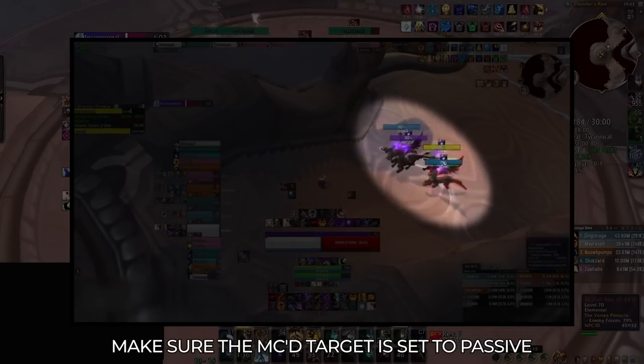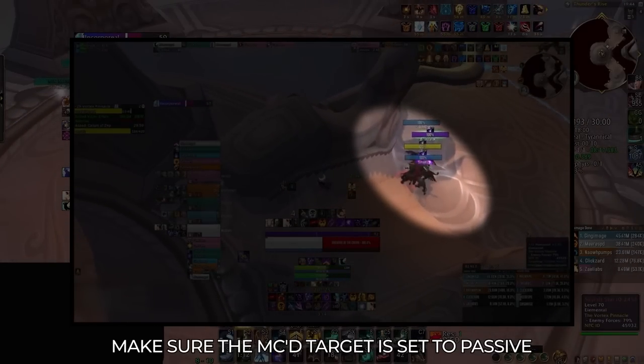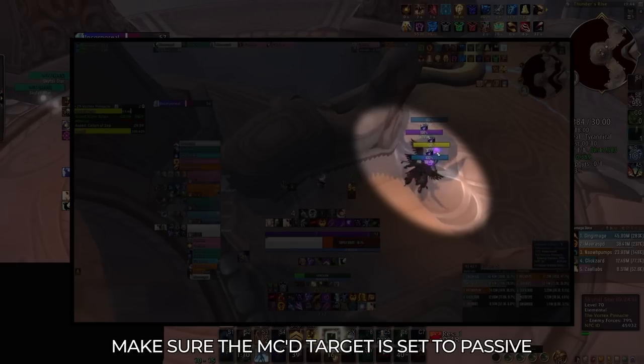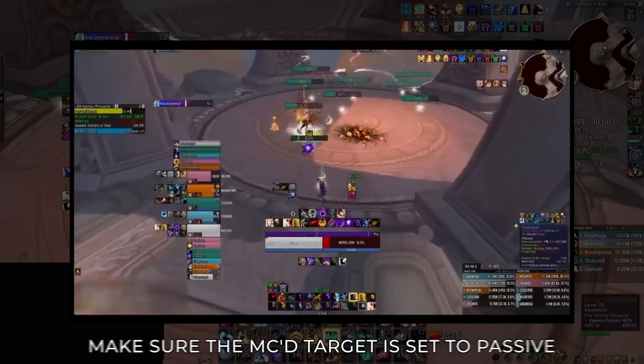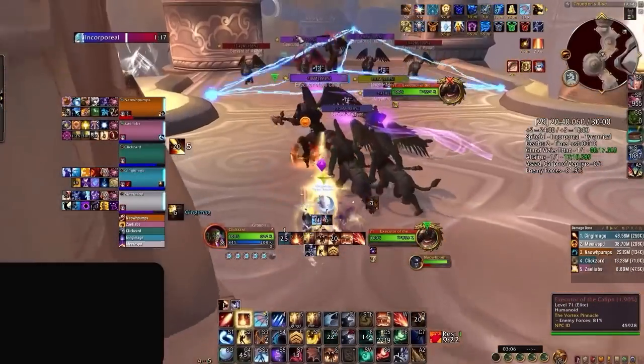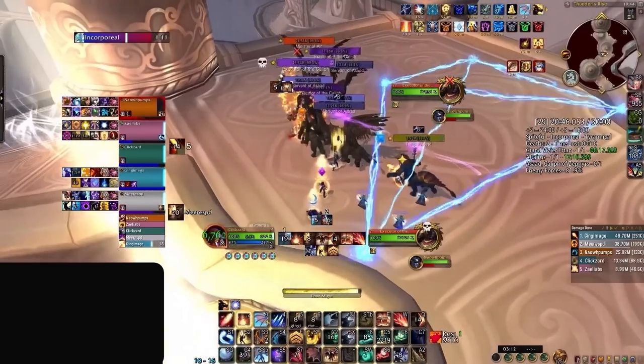Now normally, when a mob is mind controlled, surrounding NPCs will have aggro on the Priest. But in this case, the trash just beats their Adept buddy to death and then ignores the Shadow Priest entirely, allowing the rest of the group to kill off the stars before our Priest runs back to help. This allowed Ekko to save a few seconds and even gives them an opportunity to do a big pull with one less Adept to deal with.